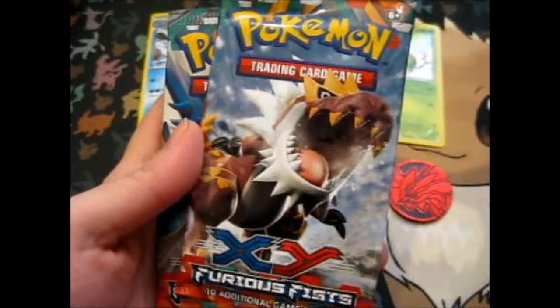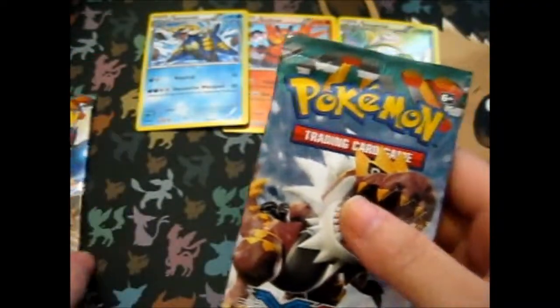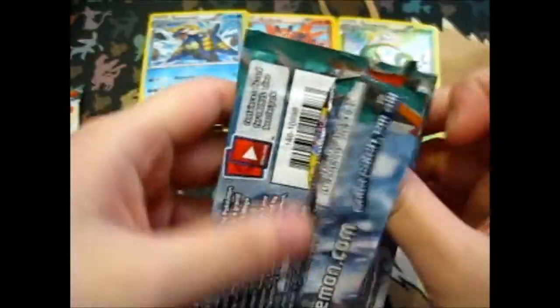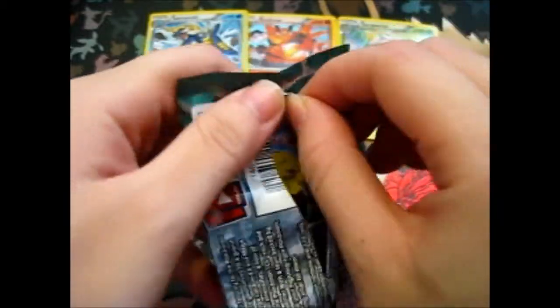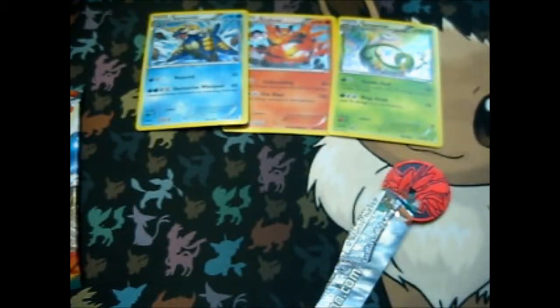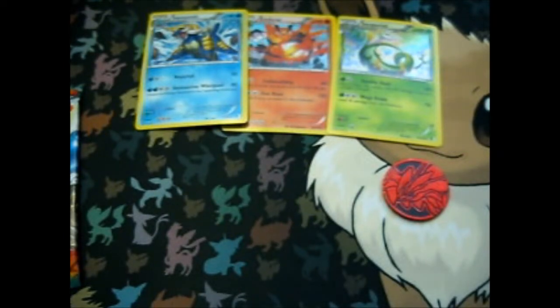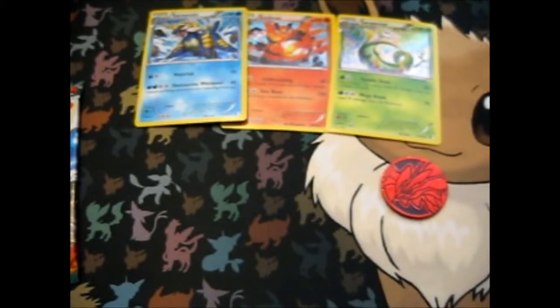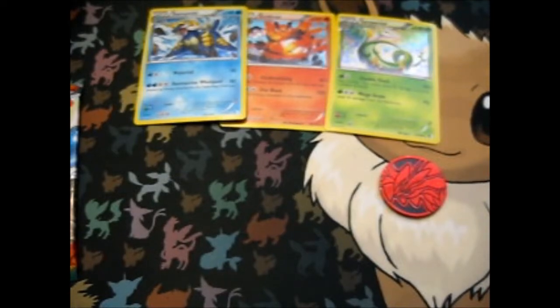Oh, okay, that was mom on the phone. Let's get this open — there's a little Drowzee peeking through. And before we get into it, these are like the non-reprints, which is pretty cool that they're not reprints.